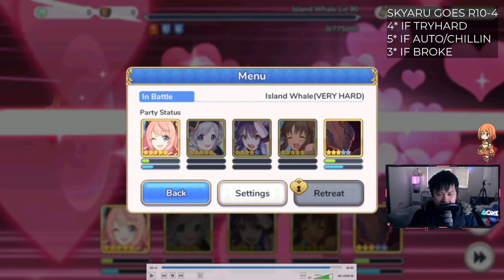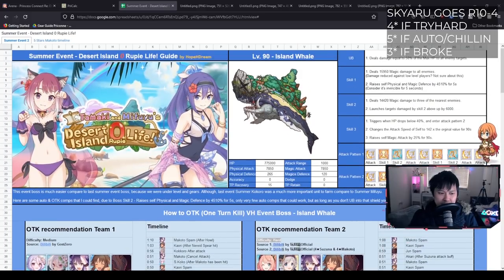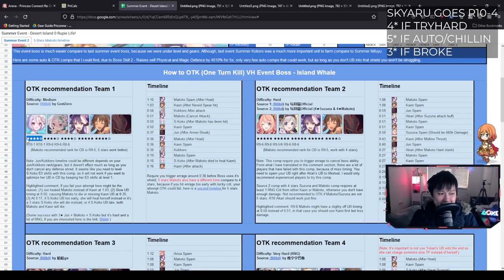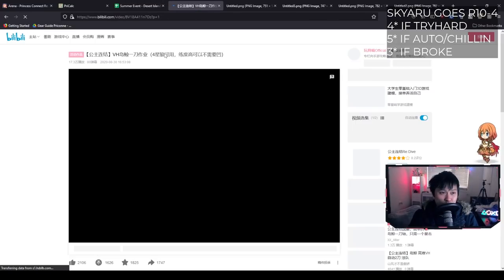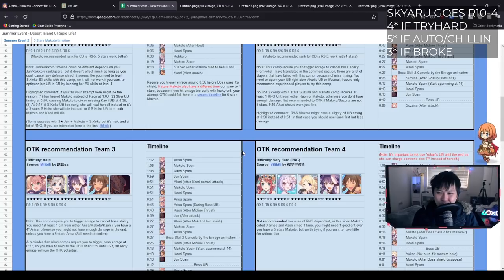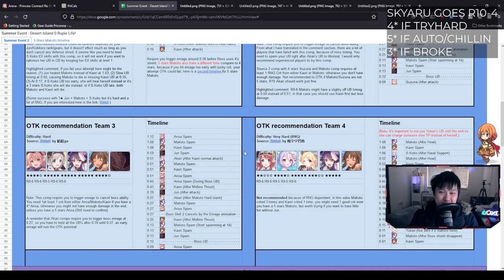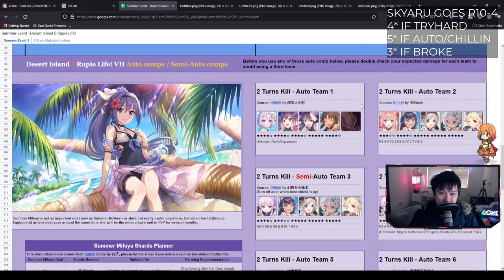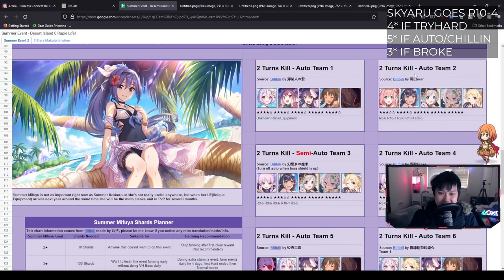Back over to the spreadsheet, just to summarize. If you can OTK, definitely try OTKing. This first comp didn't work for me, probably because I didn't have the right star levels. The second comp is the one that worked for me. If you're having trouble, refer to the footage or come to the Discord and ask for help. Remember there are video links here that link to Bilibili, which shows the entire timeline from start to finish. Aside from that, remember — do not sweat the OTK. At most it'll get you maybe 10 to 14 shards extra, and only if you have god-tier RNG. Realistically you're not going to get that much. If you don't want to sweat OTKs, come down here and look for these two-turn auto kills. Honestly if I'm feeling lazy I'm probably just going to do this auto comp.